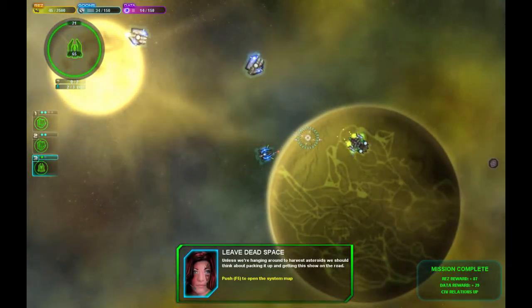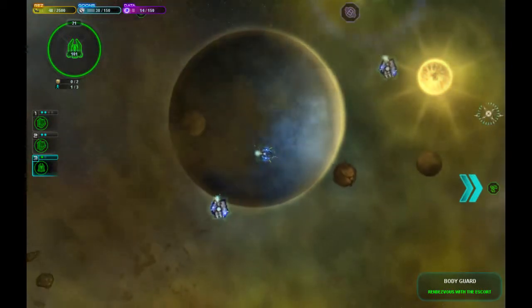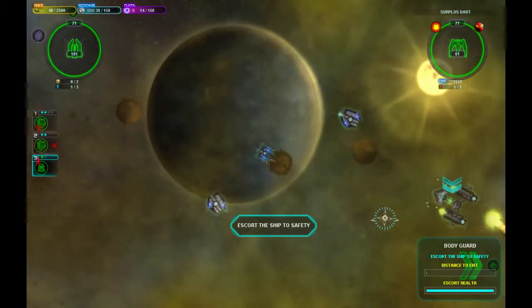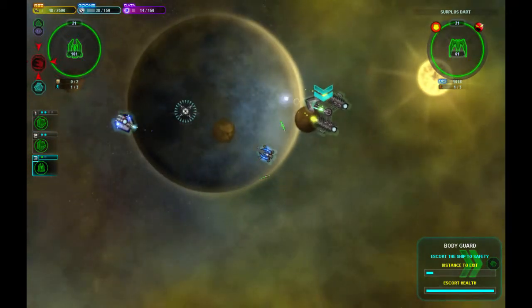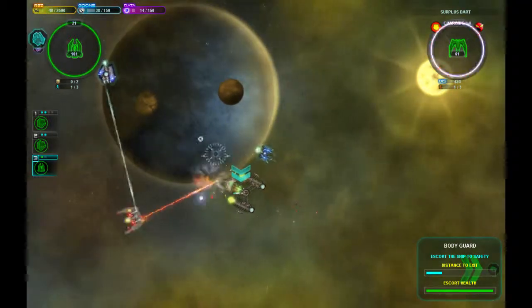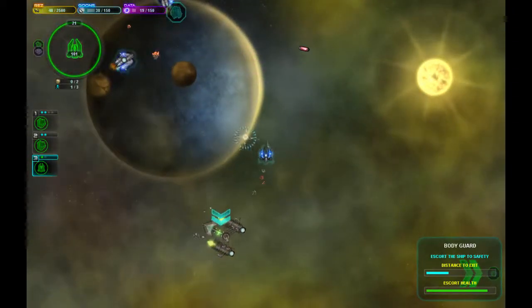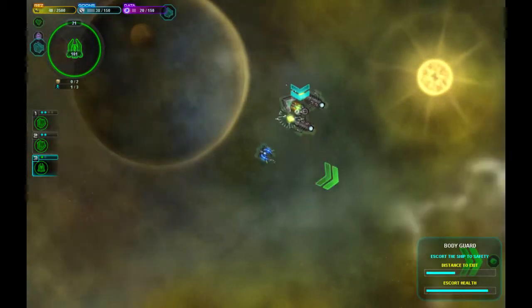Let's go ahead and do this for now. Right now we've got the same ships — when they get blown up or when we get back to the mothership, they'll get refitted. Escort the ship to safety. Come on, yeah, come on — that's better. Escort health is recharging.